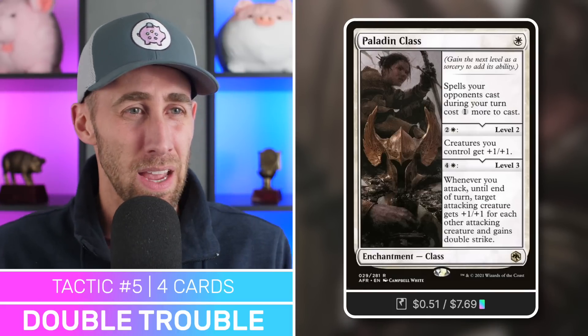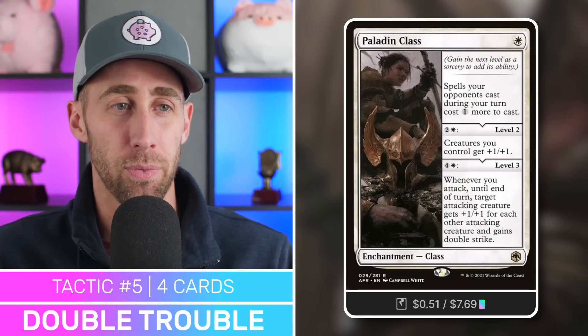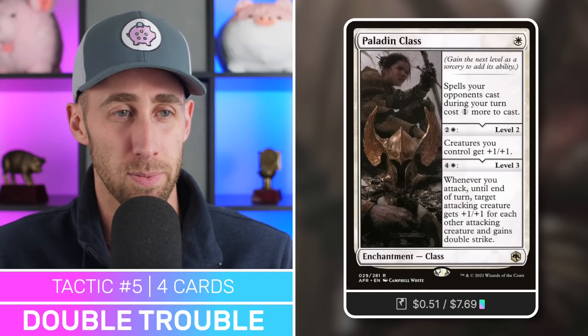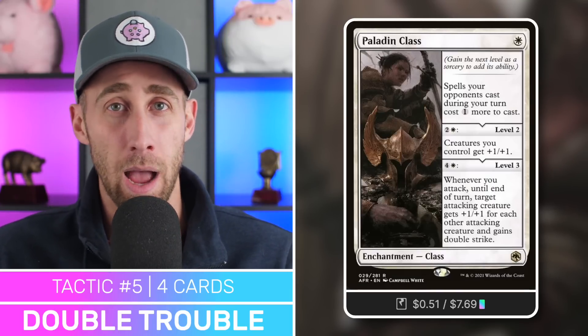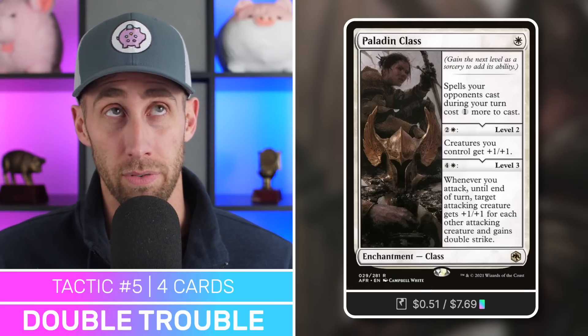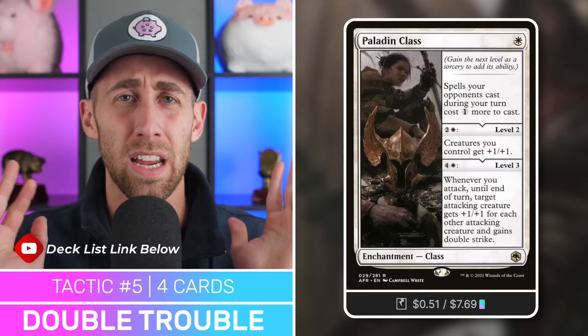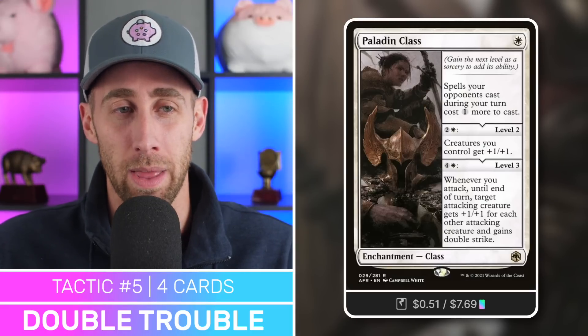This can make Withengar hit incredibly hard, and double strike can be a great way to finish your opponents off in one shot. If an opponent gets taken out, Withengar gets 13 counters, and if you have double strike it's going to be hitting for an absurd amount — more than 40 damage — so opponents are probably going to be one-shot from then on out. We've also got Duelist's Heritage, another great way to give double strike and a really good political card. Whenever one of your creatures attacks, you may have target attacking creature get double strike until end of turn. This doesn't specify your creatures, so you can make deals with opponents.